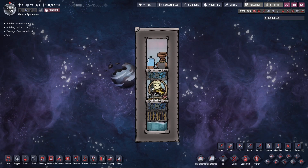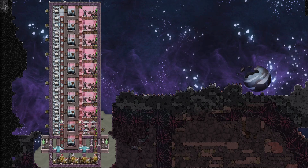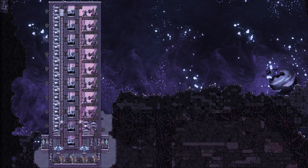Welcome back to Megabase Machines for Oxygen Not Included. This is Greasy Hammer and today we're going to look at this full-flow electrolyzer setup. This beast takes in a full pipe of water at 10 kilos per second and dumps out oxygen and hydrogen into two separate chambers with electrolyzers running at 100% constant uptime.